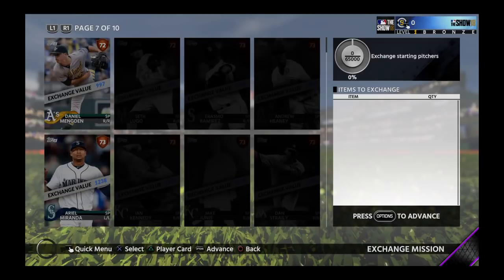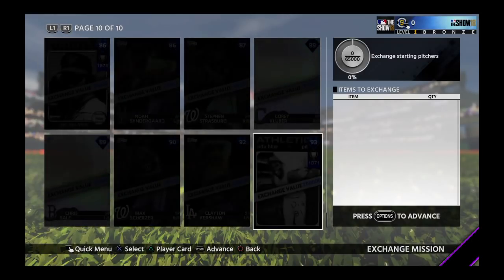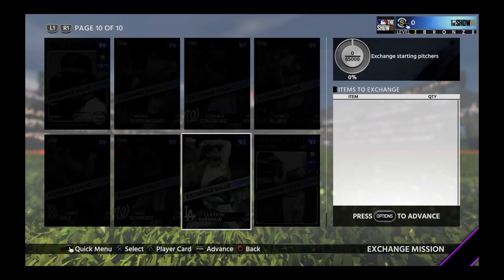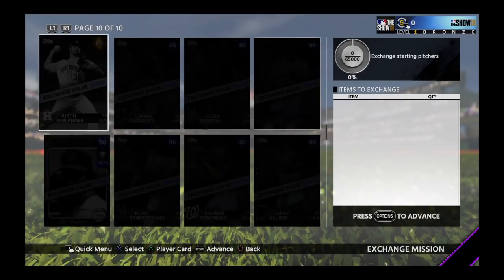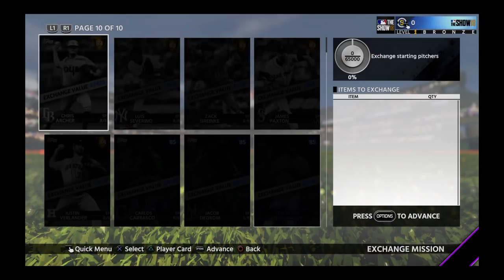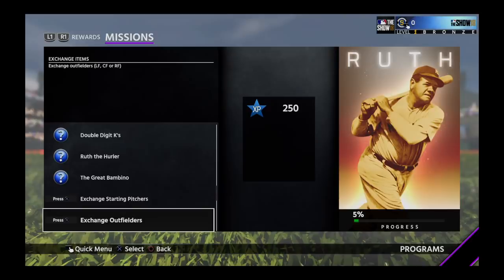Let's check out page 10, the highest value options. You can put in a Clayton Kershaw — that gives you 100,000 exchange value. I don't think anyone would put Kershaw in here, but that's just an example. Scherzer is 75,000. Sale is 57,000. So each card has a value, and you can decide whether to put in a bunch of cheaper cards or a couple of the bigger ones.